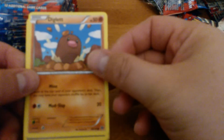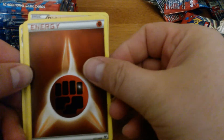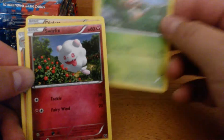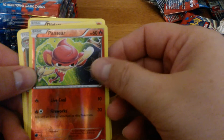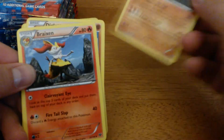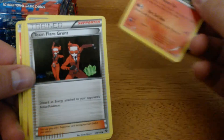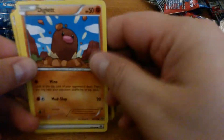Let's see what we get on the left-hand side. Diglett, Fighting Energy, Chespin, Swirlix, Phantump, Reverse Holo Pansear, Conkeldurr, Braixen, Team Flare Grunt, Krokorok.